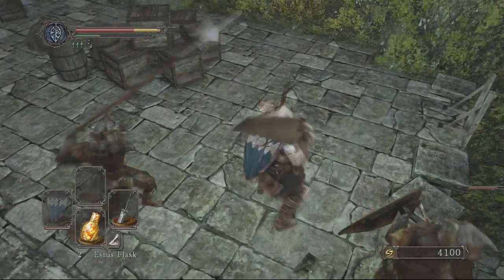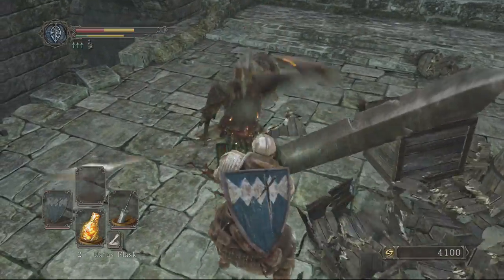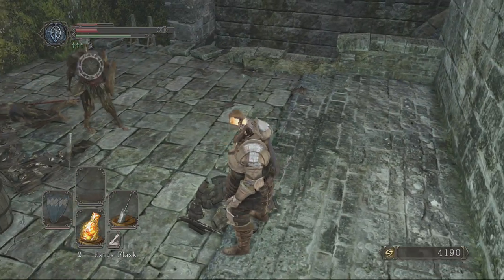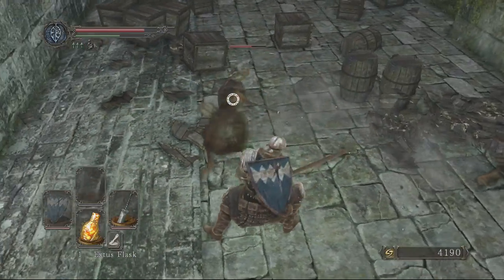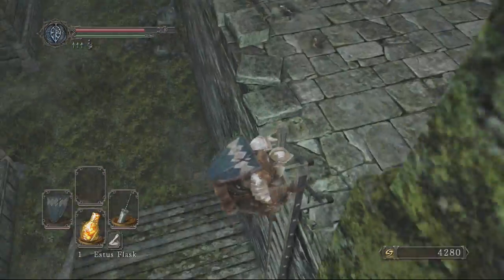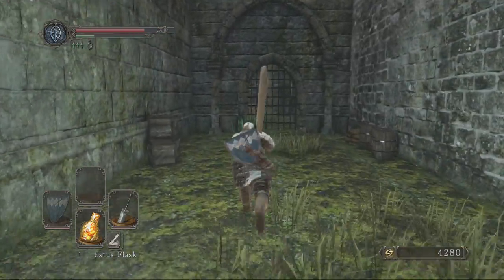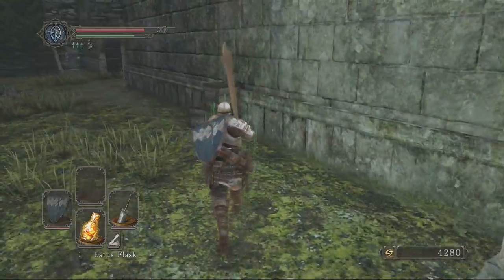Oh, I got caught off guard - I'm going to target this guy. Bitch slap - I missed. There we go, now he's dead. I'm going to shimmy down this ladder. Yeah, that gate is still locked - I don't think there's another way in there. He's there. So we've missed out on that treasure, which is most unfortunate. Oh, there's a ladder - let's check this ladder and see if we can actually head back in there, because if we can we can find out where the hell that treasure is.